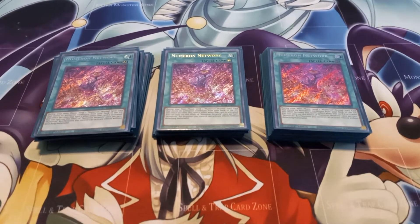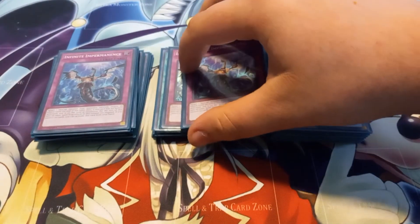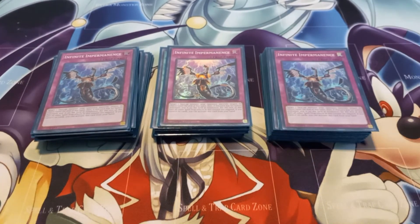To finish off the main deck I play three copies of Infinite Impermanence. This deck runs 14 to 17 hand traps depending on whether or not you consider Numeron Wall to be a hand trap.